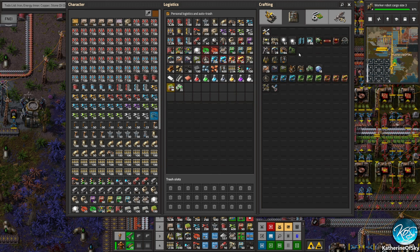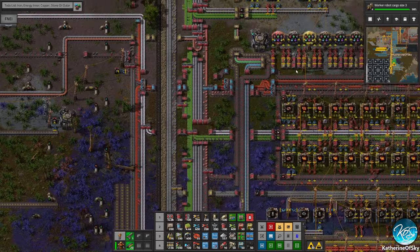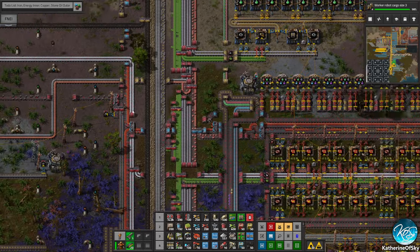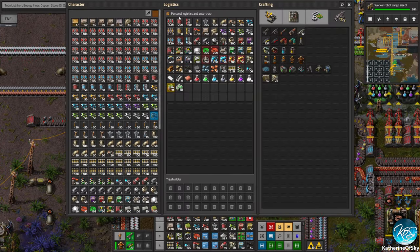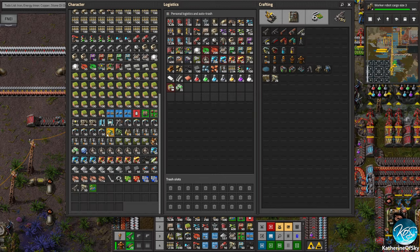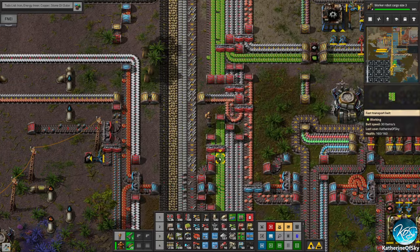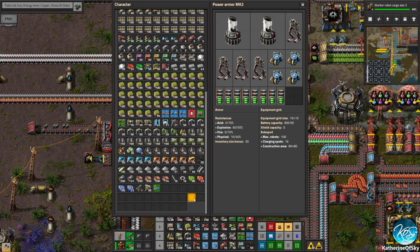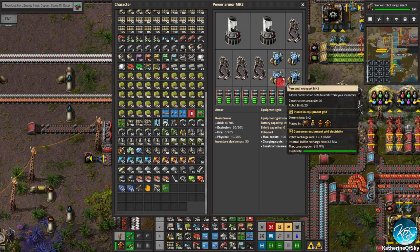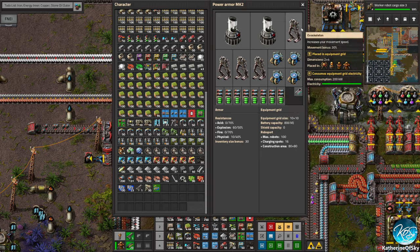Belt immunity — there it is: steel plates and advanced circuits. Let's grab a few of those and a few steel plates, then make one. I have to turn this off because it trashed everything — alas, we still have the circuits, we just need the plates. I should really spawn this into my inventory when I start the game, but it's okay, it doesn't matter. Looks like I could use some more batteries too.